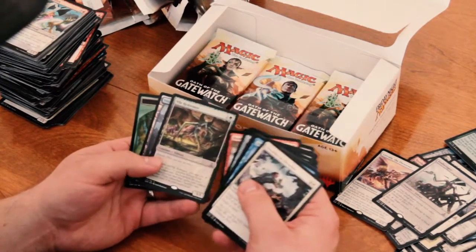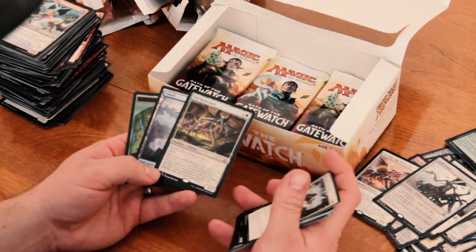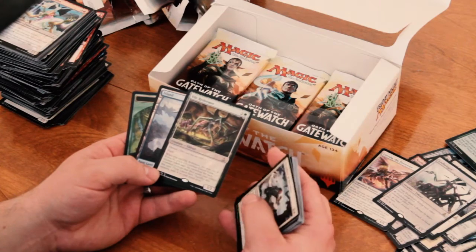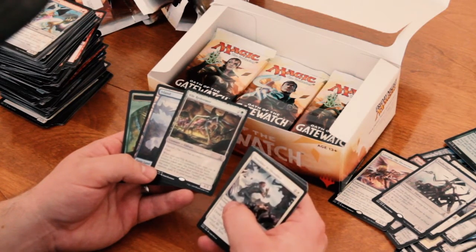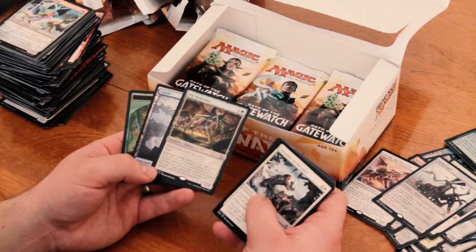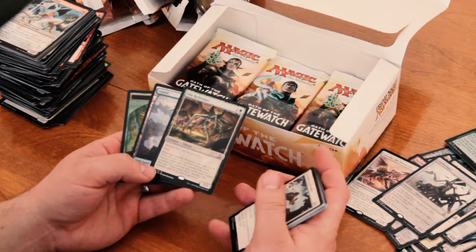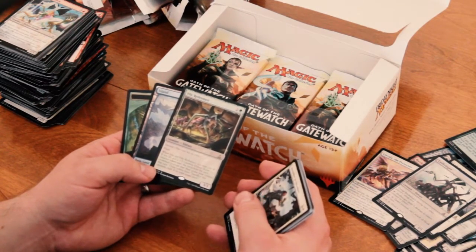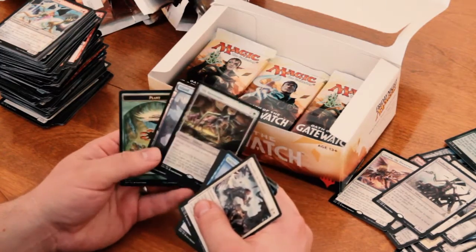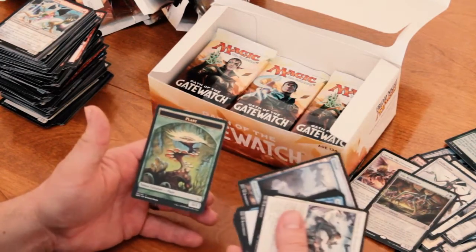Next we have Vile Redeemer. Getting lots of Eldrazi here. It's a 3/3 for 3 — Devoid, Flash. When you cast it, you may pay 1 colorless. If you do, put a 1/1 colorless Eldrazi Scion creature token onto the battlefield for each non-token creature that died under your control this turn. Cool. That could get you lots of little weenies. And then there's a plant there.